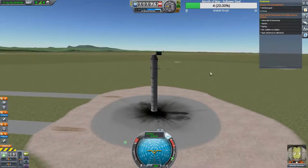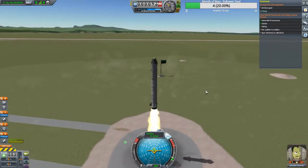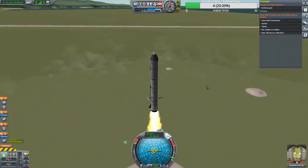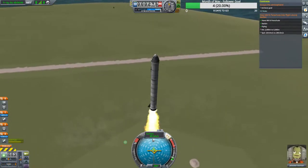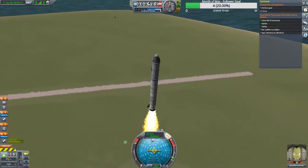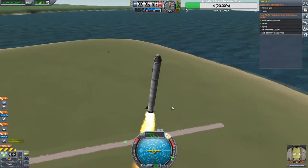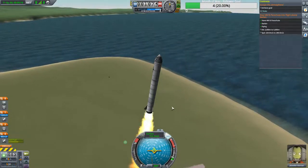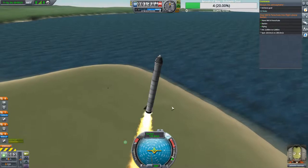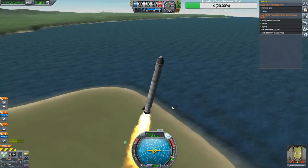Five, four, three, two, one — and we're off. I'm going to start leaning over a little bit because if I get too fast it becomes very hard to steer with these fins. The atmosphere and speed basically make us like an arrow and it's not going to turn or move the way we want.